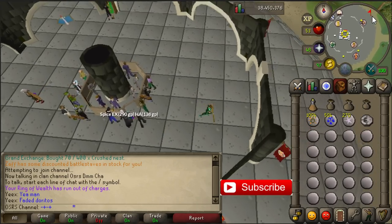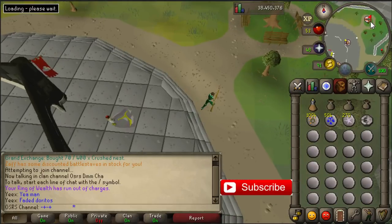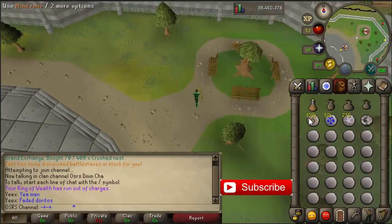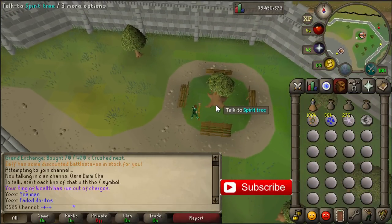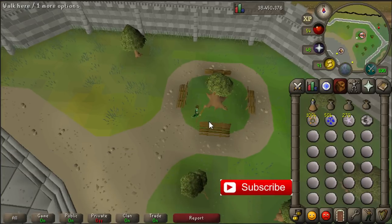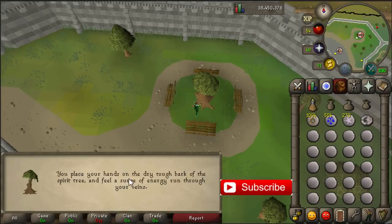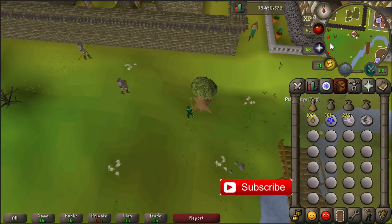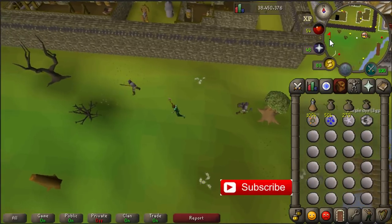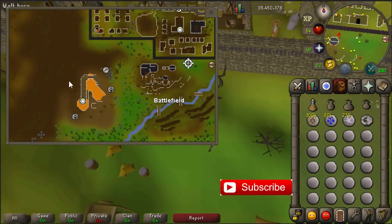Because there is also a bank inside, but you have to pay 20 mind runes or any kind of runes to use it. So it's smart to just bring enough mind runes for this. You can use the spirit tree to get here — go to the Battlefields of Khazar. Once you get here just run west, as the altar is located here on the map.